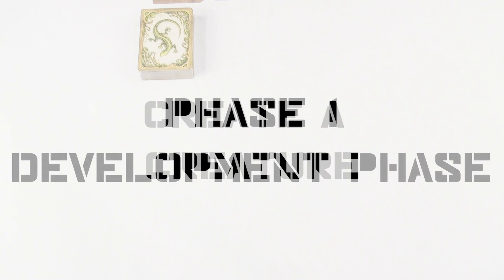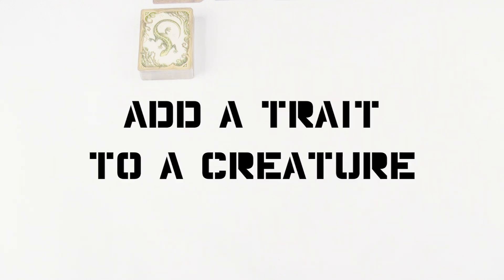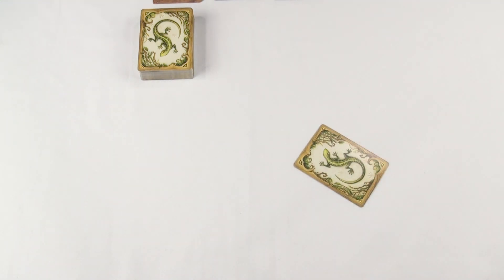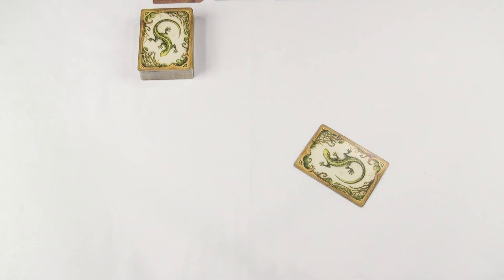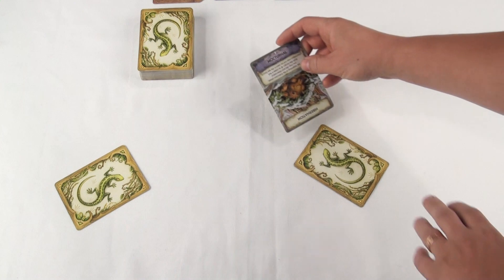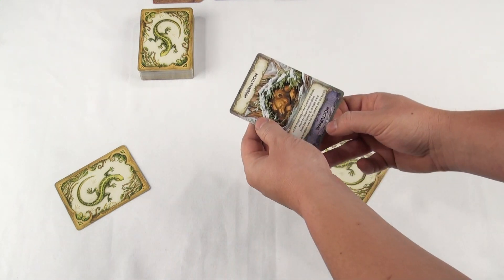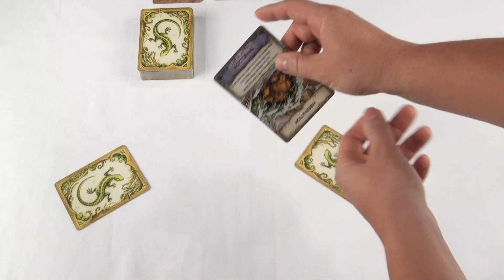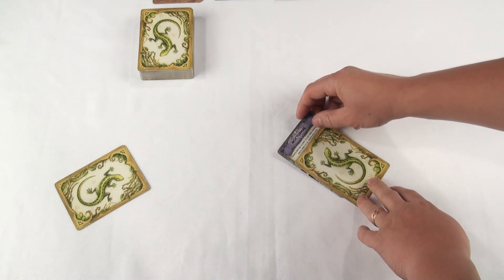This is the part where players can take turns building creatures. On your turn, you may play one card from your hand to either create a new creature, or to add a trait to one of the creatures you already have. To start a creature, simply take a card from your hand and lay it face down on the table. This card now represents your creature, and once your turn comes around again, you may give it new traits by laying a card underneath the creature card.